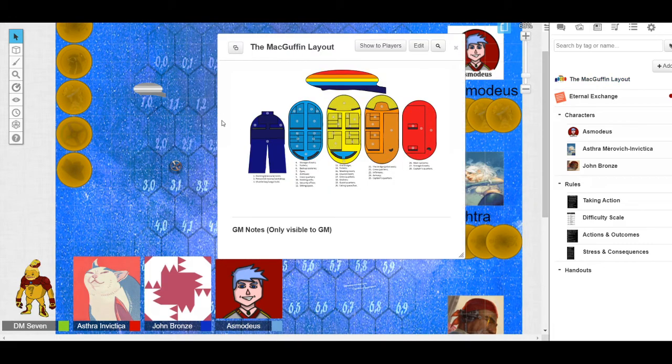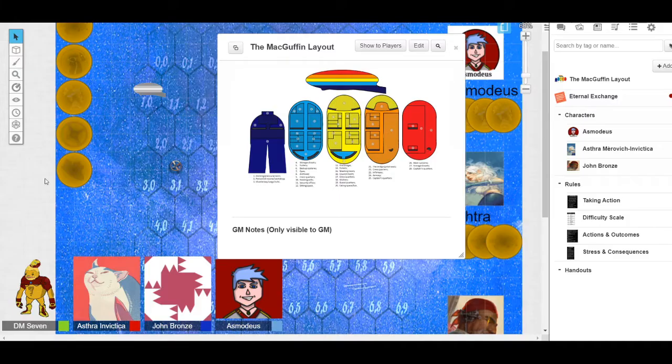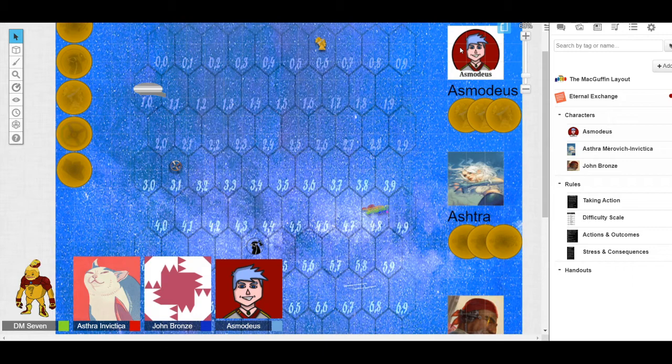The McGuffin is a very big ship — it can hold two or three medium ships or six to seven small ships, with capacity for about 50 people living and working on it. Currently there are only five of you: the three players, the captain, and your mechanic Jack Keyes — a Leshy who's your ship mechanic. The ship isn't crowded because the Gullum Kambi of Passage has more pirate ships, with the McGuffin being the largest.